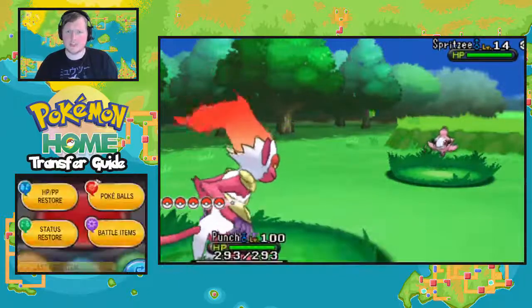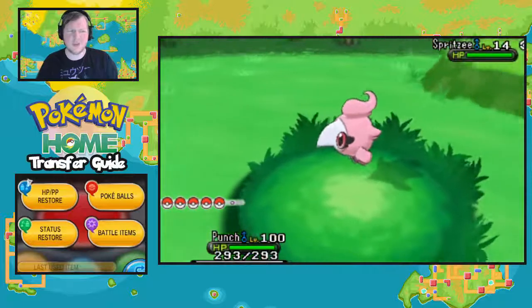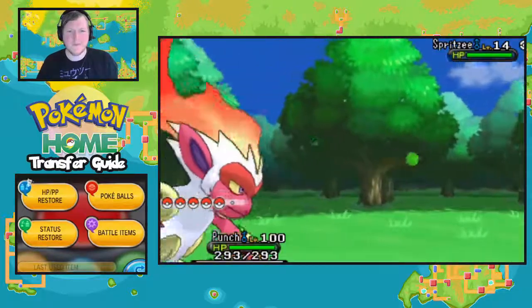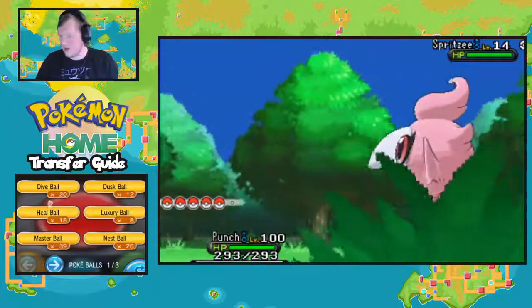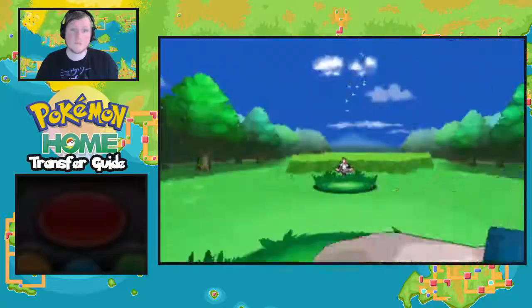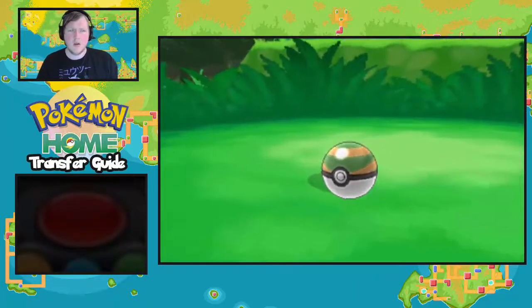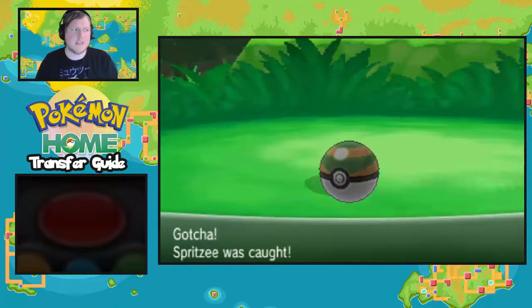I'm pretty sure Aromatisse is in the Sword and Shield Dex — let me look that up. Yeah, I'm going to say it is. I know Slurpuff is in there, so I'll say the other one is right too. All right, we've got Spritzy.